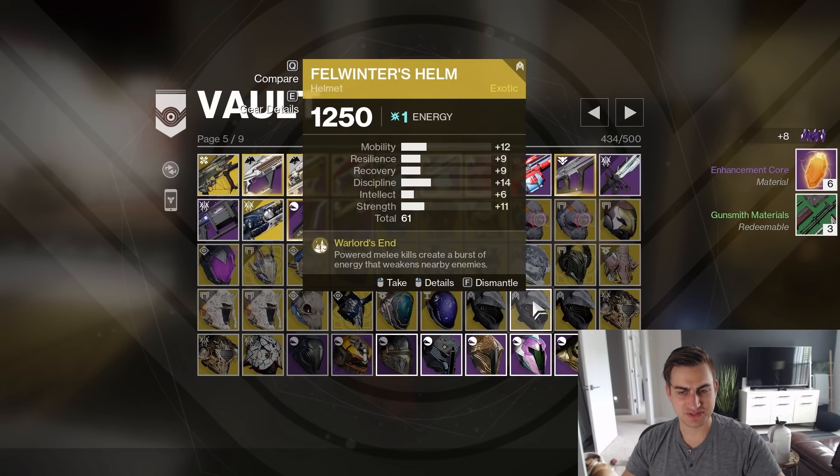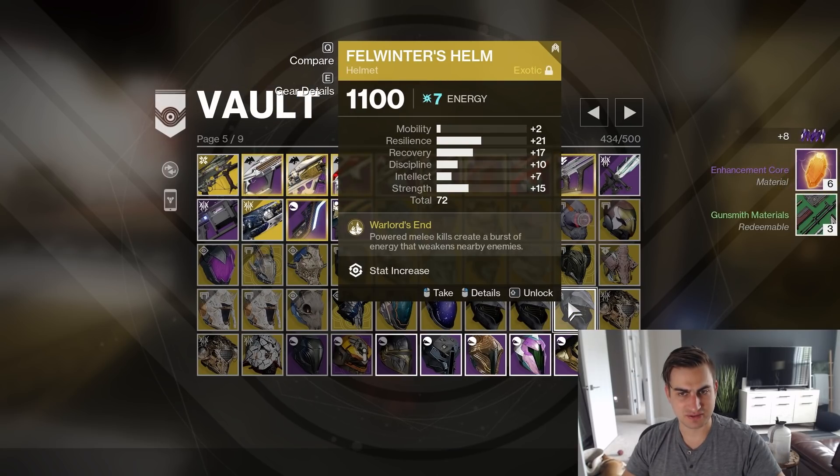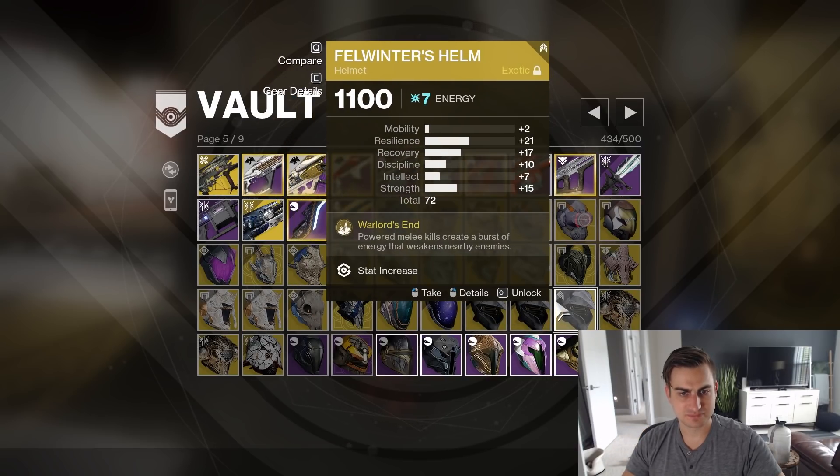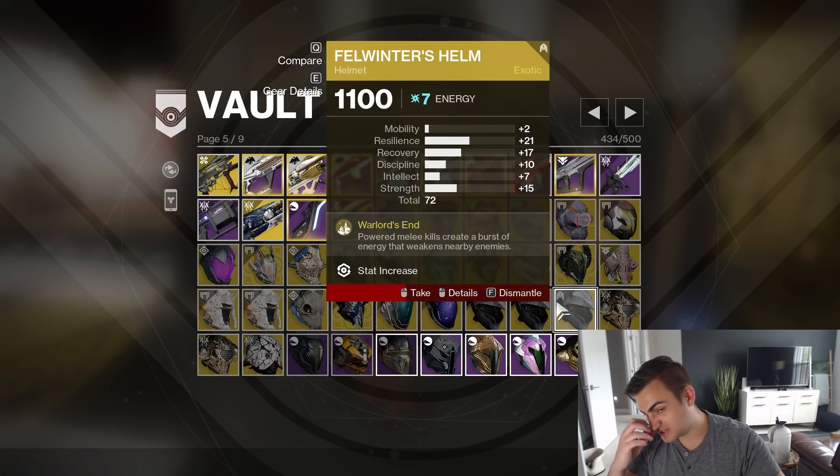So I got three Fell Winners — high resilience, average and high resilience. Oh wait, this has a mod on it, so this is a 62. Yeah, so this is bad. I just wasn't paying attention.